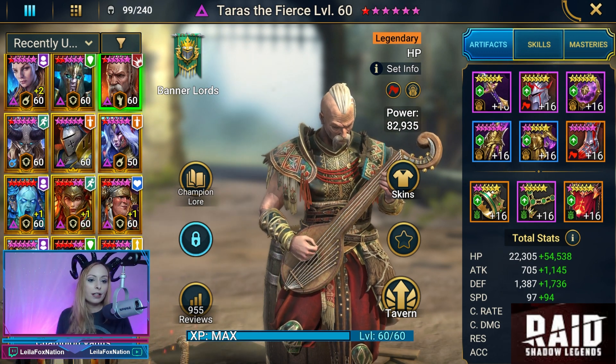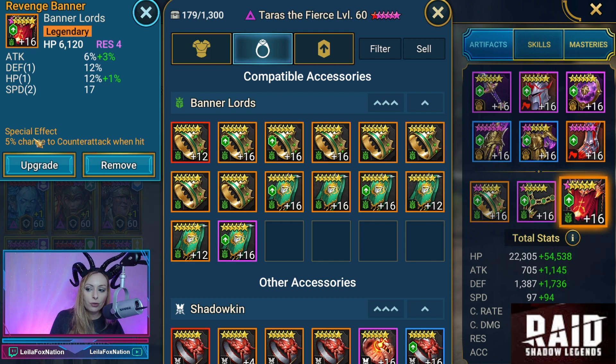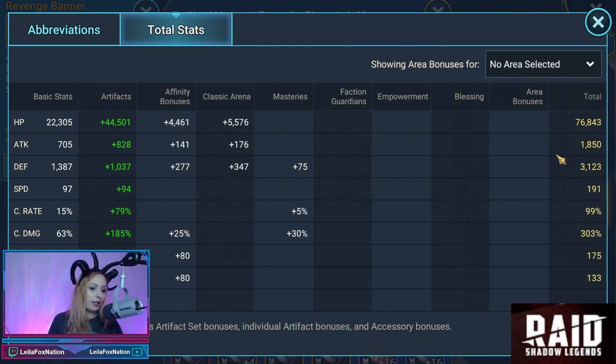We are going to be running him in arena, so you're going to see that he's in a lethal set. We have a full lethal set and also a crit damage set. He does have a specialty banner — it's Revenge, which is a chance to counter attack when hit. For his stats in arena, we don't have anything special for that.